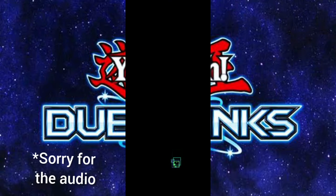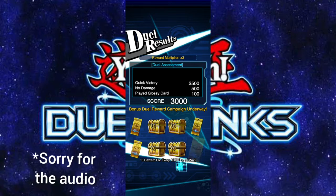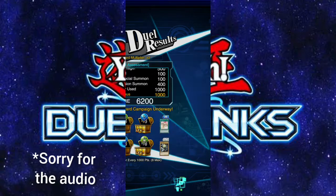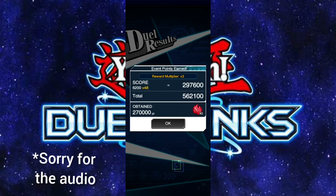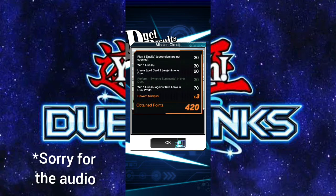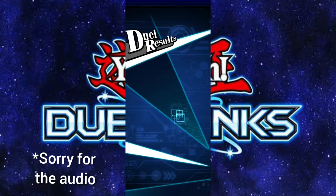That was pretty quick, but I don't mind - it helps us end the event faster. Got a bunch of cards but they're not really the ones we want. It is level 40 as well. It seems like it pushed us over the amount we needed, so we've probably unlocked the third mission. Let's go ahead and do that.